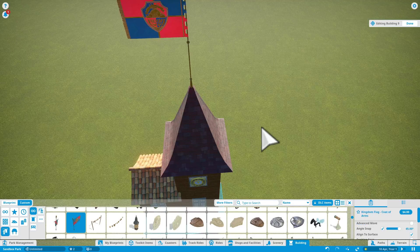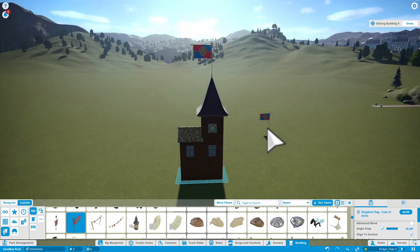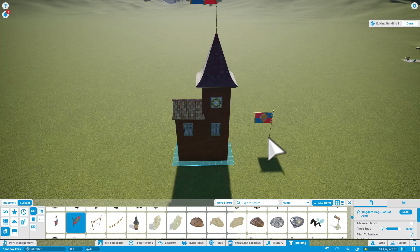If you want to, you can put down a flag on the roof. As you can see, this makes it kind of a little fairy tale.